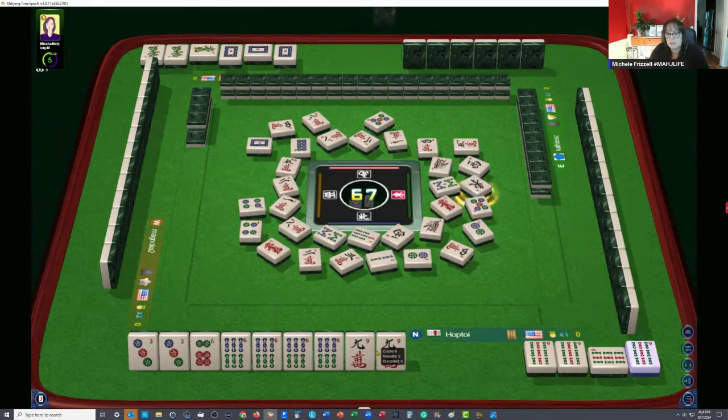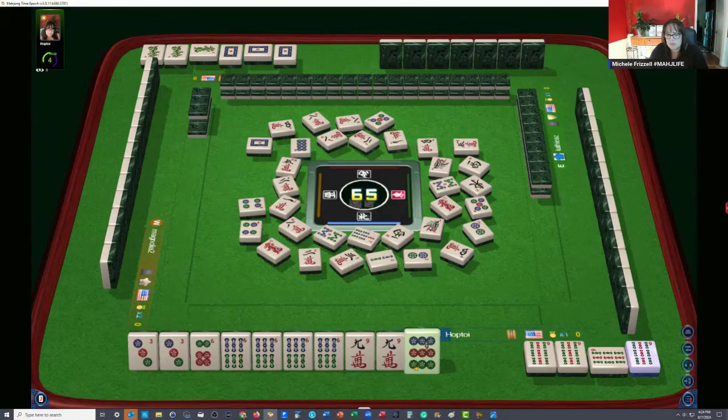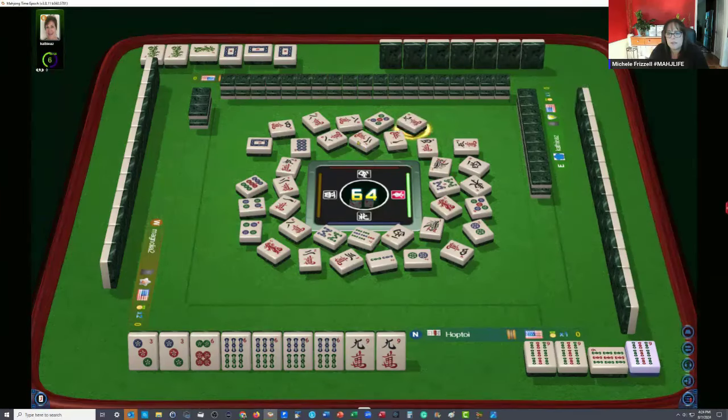Now this player across from us — they're the only player with an exposure — so we can try to figure out which number they could be holding. Eight characters. I'm pretty sure they're playing like numbers. We really don't need that nine dot; we're committed with this first hand. Nine dots. Now let's see if we can figure out which number they're holding. Nine characters. So in front of them... there's our joker bait. Let's see if anyone takes it.